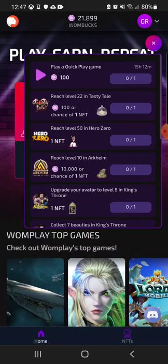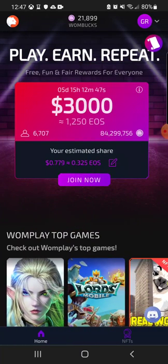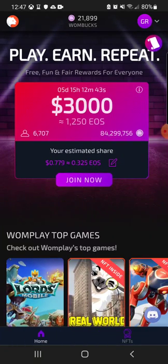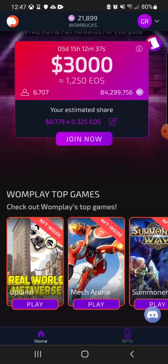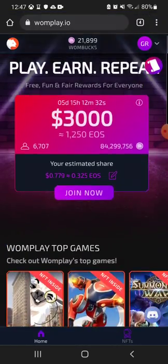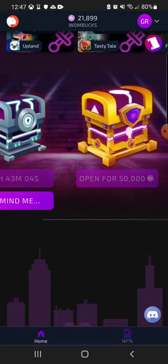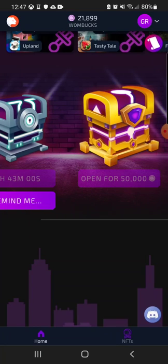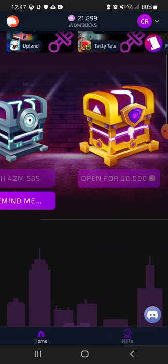Wombux is easy to earn as well — I've got 21,000 right now. Another way to get NFTs is to take your Wombux, collect EOS, and simply buy NFTs. I haven't done that yet because I'm saving up to open the gold chest, which costs 50,000 Wombux. I don't know what's inside it — if you know, please comment — but I'm thinking it's potentially an NFT.